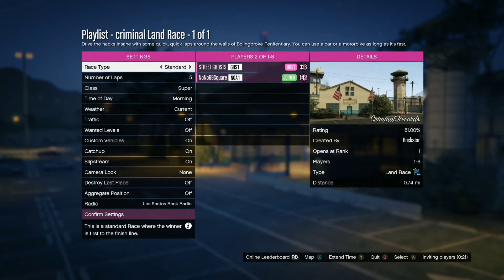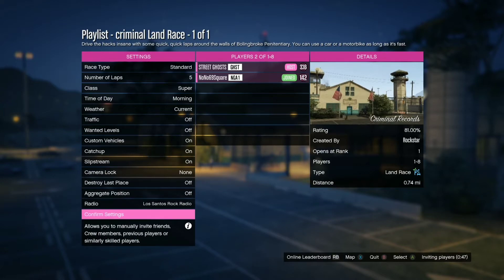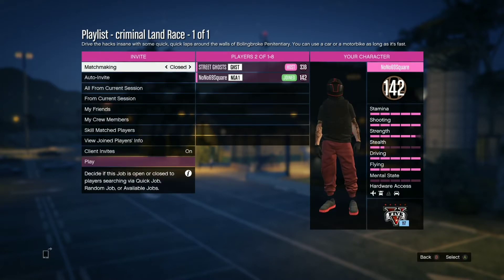You're now going to tell your friend to leave the job. When you see your friend leave the job, you can now leave the job as well. What actually happens is you've glitched your friend into a private lobby. I'm going to tell my friend to leave, and that's what he's going to do right now. He's going to leave the job — and there we go. He's now left into a private lobby.